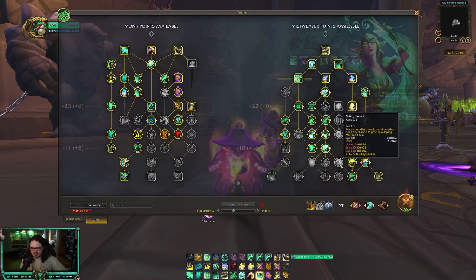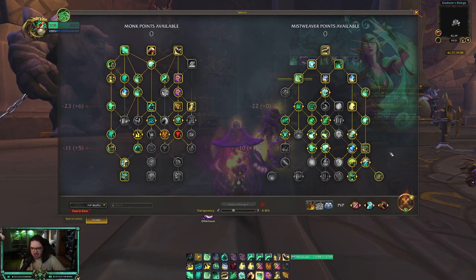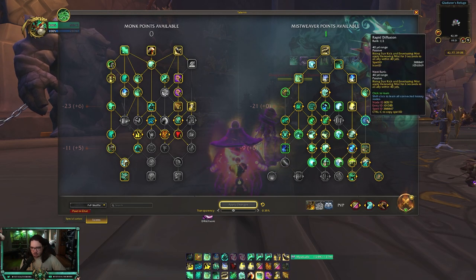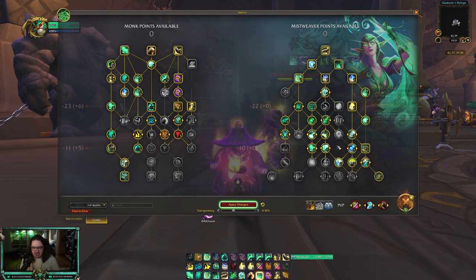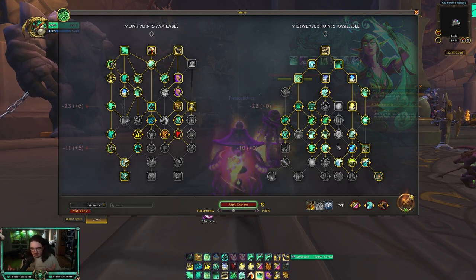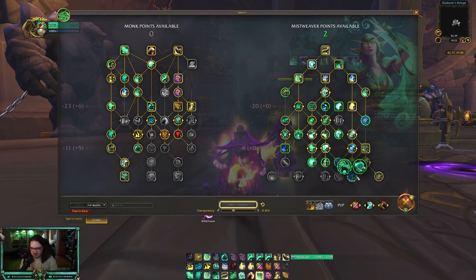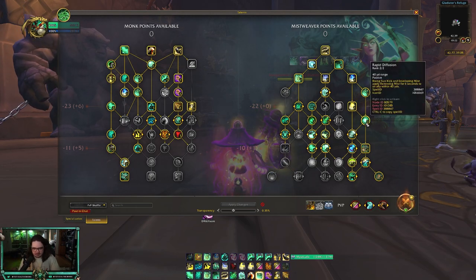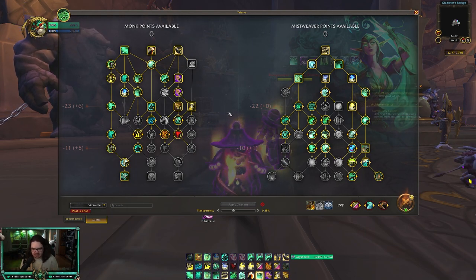Next is my Solo Shuffle build, and this is what I'm running pretty much every time. I did drop some points from Misty Peaks because it felt super RNG. If you don't like Tier of Morning or want Misty Peaks, drop one Rapid Diffusion and Tier of Morning and put two points into Misty Peaks. I run Haste and Vers so you get a lot of value out of HoTs in Solo Shuffle, but I just go for the extra healing — if I get extra duration on Renewing Mist after pressing Enveloping Mist, I get a ton of healing. On the left-hand side, not much changes — it's a standard Mistweaver build.